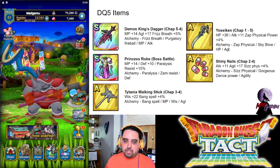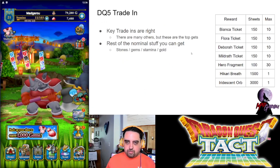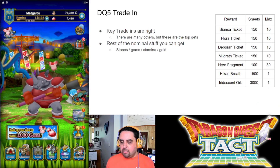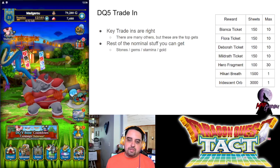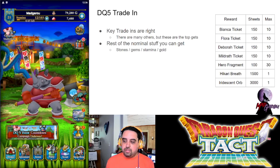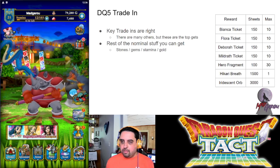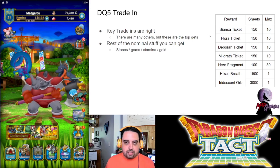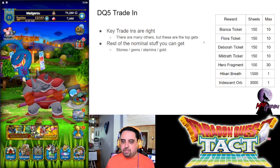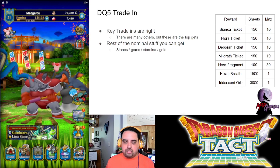All of these items are fairly easy to farm. The Princess Robe can only come from the boss battle so you won't be able to farm it as much, but the rest are straightforward — just go to the end levels for chapters one, two, three, and five, with hard and very hard offering better drop chances. For the trade-in shop, there's nothing unique — by the end of the event there will be 10 tickets each for Bianca, Flora, Deborah, and Midrath, plus 30 hero fragments. The main targets should be the Akari Breath and the iridescent orb, as it's generally more efficient to farm weapons using stamina than spending sheets.